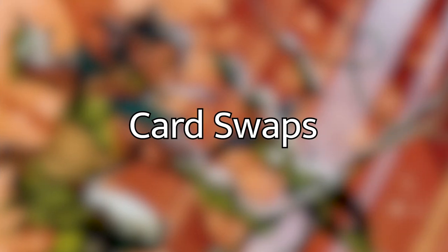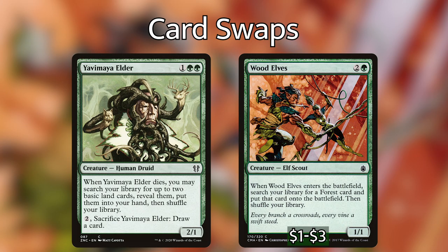Now that we have a better understanding of what the deck is trying to do — it's all about ramp, big creatures, and hitting opponents with them — let's go over the cards I'm taking out. Quick disclaimer: I'm not suggesting any of these cards are bad or that you shouldn't play them. After evaluating the deck, these are cards I felt were a little out of place, didn't have quite as much synergy, or had a better replacement. I'll go over each card and mention what I'm putting in its place.